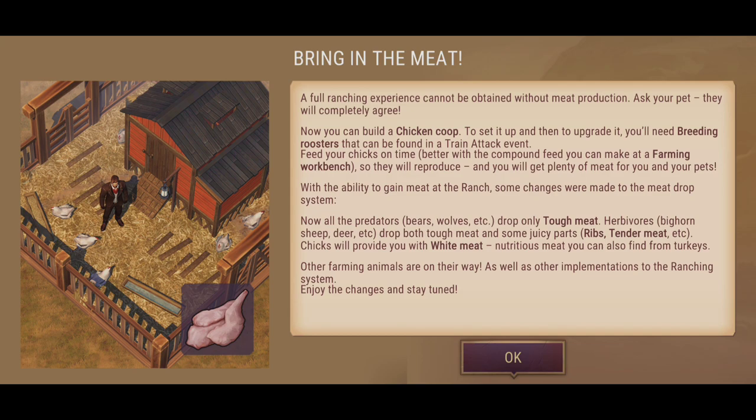The chicks will reproduce and you'll get plenty of meat for you and your pets. With the ability to gain meat at the ranch, some changes were made to the meat drop system. Now all predators — bears, wolves, etc. — drop only tough meat. Herbivores — bighorn, sheep, deer, etc. — drop both tough meat and some juicy parts: ribs, tender meat, etc. Chicks will provide white meat, a nutritious meat you can also find from turkeys. Other farming animals are on their way, along with other implementations to the ranching system.